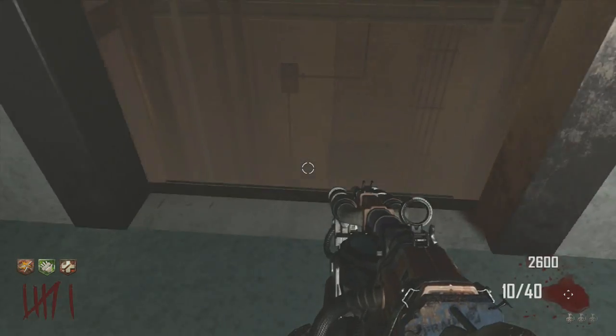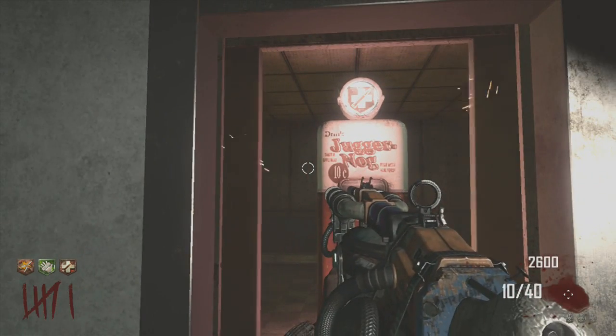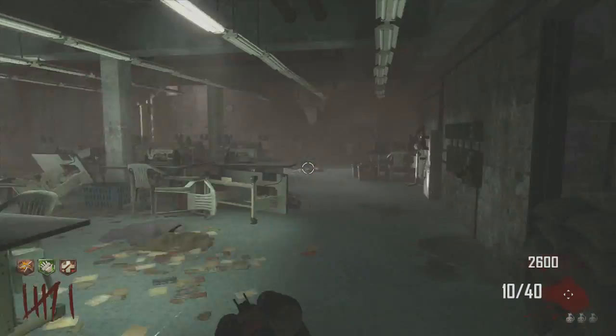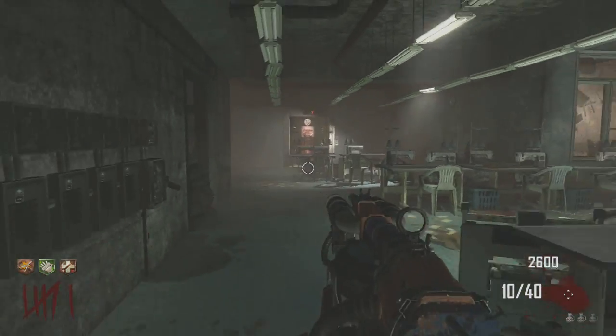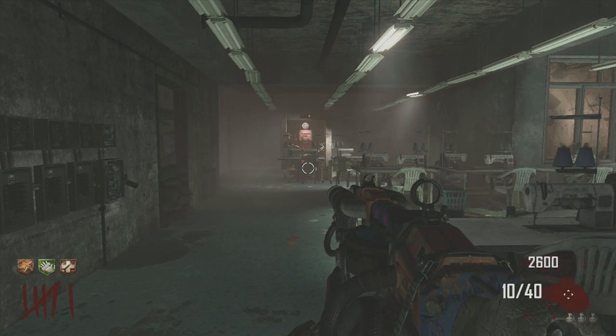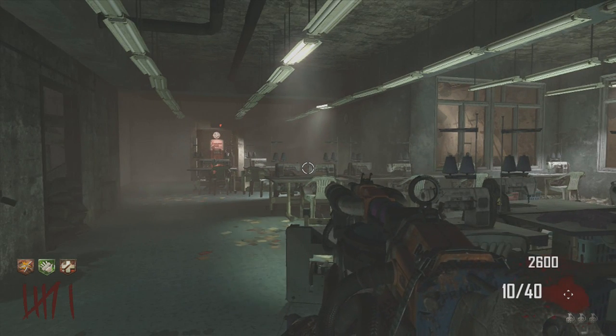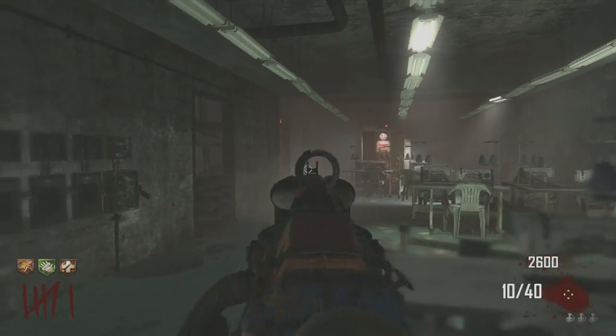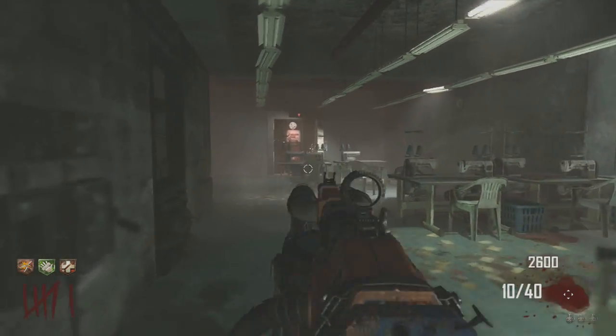What you want to do is wait for one of these perk machines to come. We've got Juggernaut there so if you haven't got it, go ahead and buy it. It's not always going to be there — I get a lot of questions in the comments saying it shows where all the perks are, but that's just not possible because they change up so much. I can show you perk locations but I can't show you where the perks actually always are.